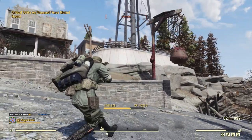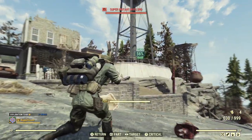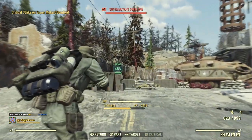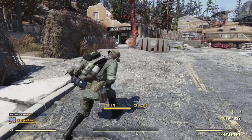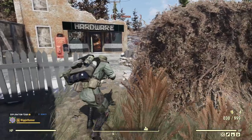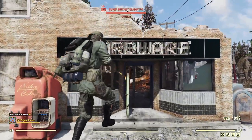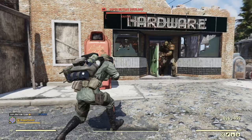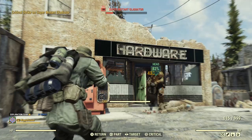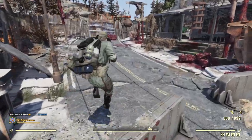They do pretty nice damage. I'm still in caution — that one up there still doesn't see me. I can kill him rather easily. So far this gun does really well; I'm able to stay in caution. I am full health so I don't have crazy high agility. I'm using a full set of Secret Service armor. Now I'm in danger — still doing just fine, and now I'm back into caution. The damage from this gun is actually really nice; I have no complaints so far.